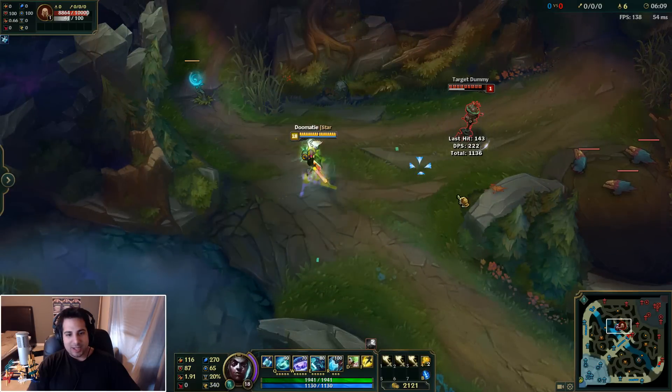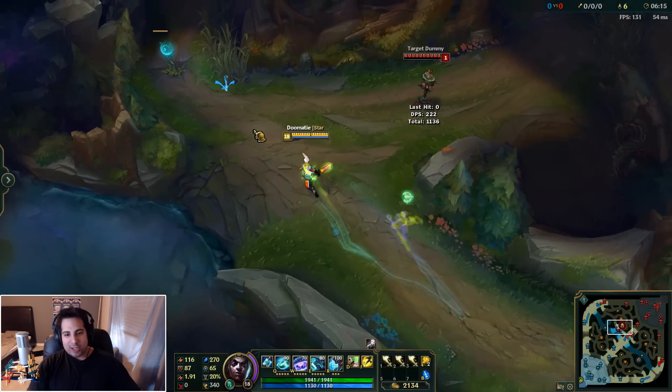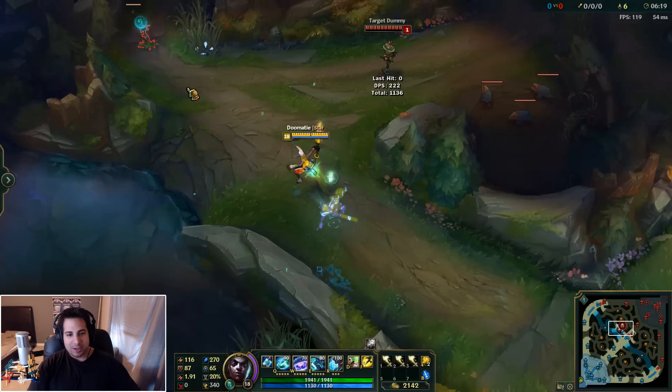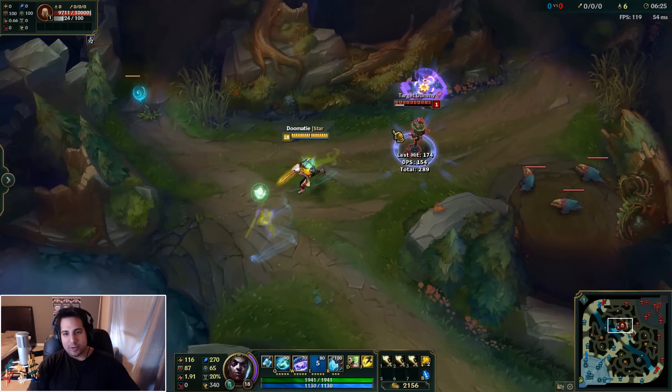And then here's the ultimate. That's sick. As you can see, it drags. There's a little green spot. It's a cross between the Project skin and a little bit of the Star Guardian skins and Arcade stuff. It's pretty dope. I like it a lot. Let me know what you guys think in the comments below. I like the Q a lot — I think that's probably the best part of it.